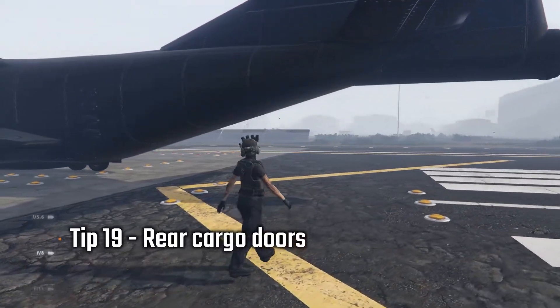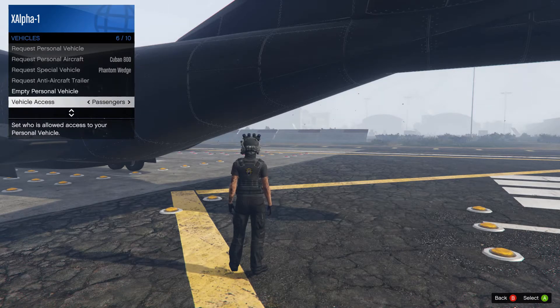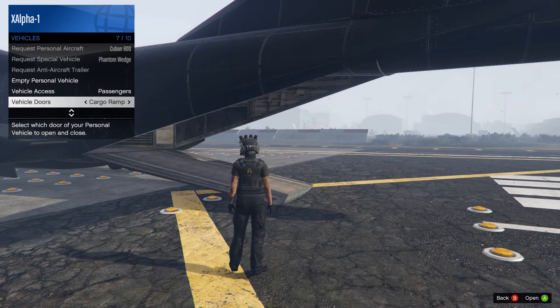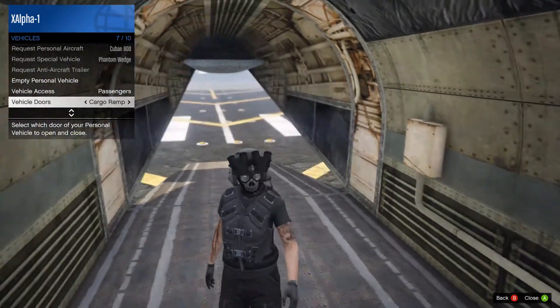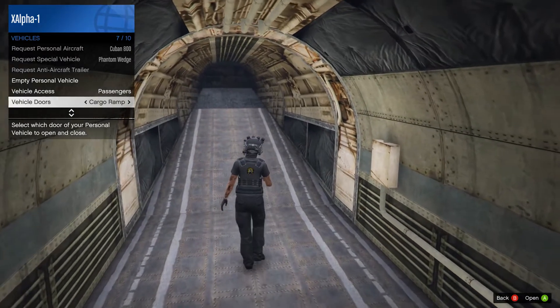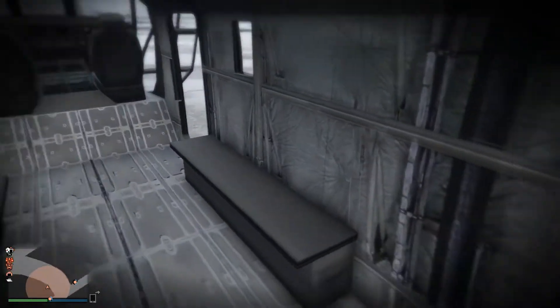Tip nineteen: Cargo Bay Doors. Rockstar added the ability via the Interactive Menu to open the rear cargo door in the Bombushka, the Titan, and the Cargo Bob. It's a very cool feature, though the interiors are still a little glitchy — if you're not actually in the vehicle keeping it steady, it will usually get damaged and it can knock you around. The Cargo Bob is pretty steady so you can stand around in there fairly easily. It's definitely a cool feature for roleplay.